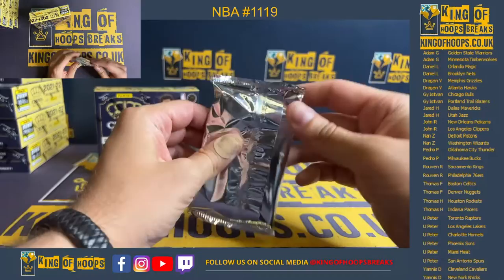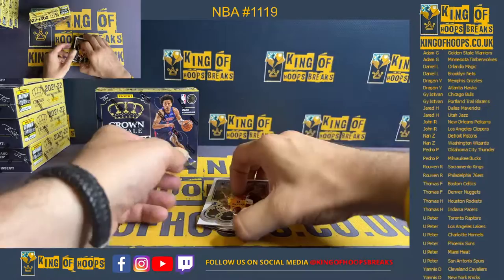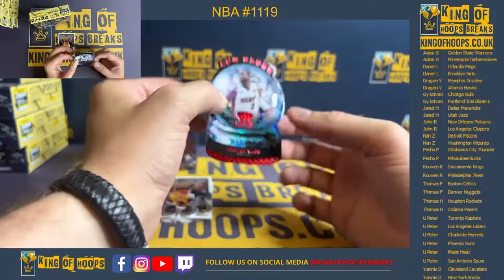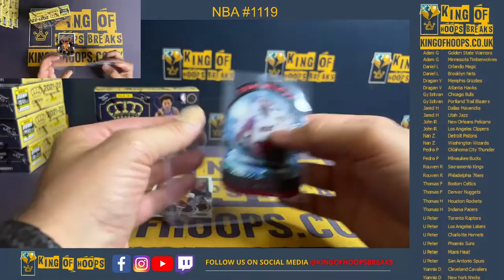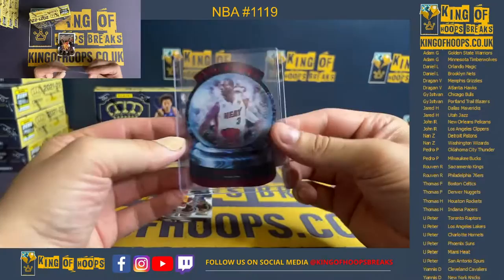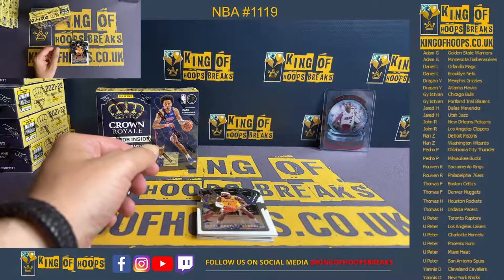Going through the packs — thin one here. Bottom one, I can show it to you straight away: D. Wade Snow Globe Red Parallel, 43 of 49. Miami Heat — also Miami, that's going to go to Patty. Snow Globe to 49 of the Miami Legend. Lovely card. Probably my favorite inserts this year — the Snow Globe. Wasn't a massive fan last year, but I think this year they're just looking really great.